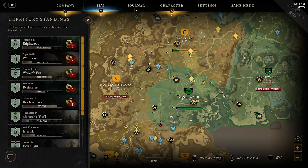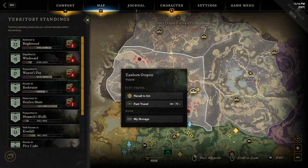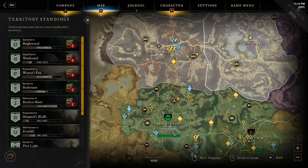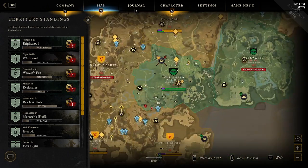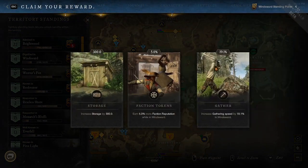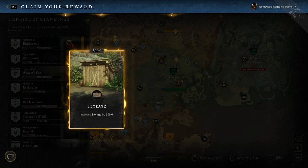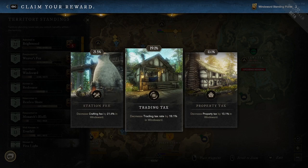Faction tokens are interesting, but I would not recommend picking them in a low-level zone like Windsward. When you're farming faction missions, they scale based on the level of the zone. A Windsward faction mission gives around 300 faction tokens, whereas going up to Great Cleave gives about 750 per mission — literally double. So taking faction token cards in a low-level territory is just not ideal.